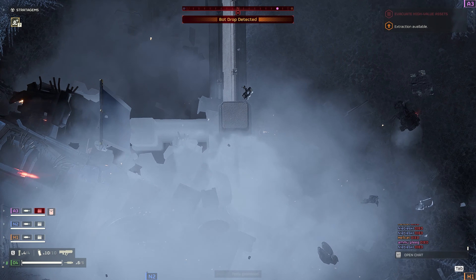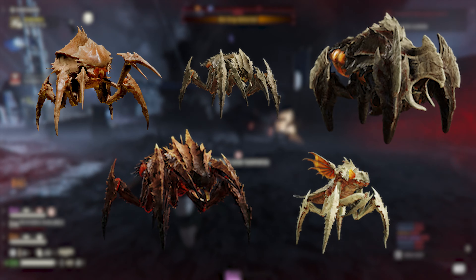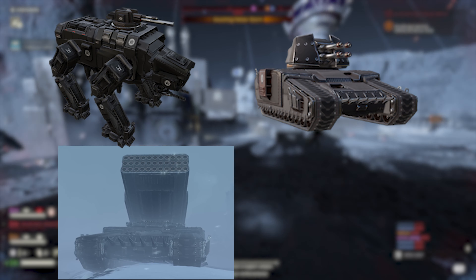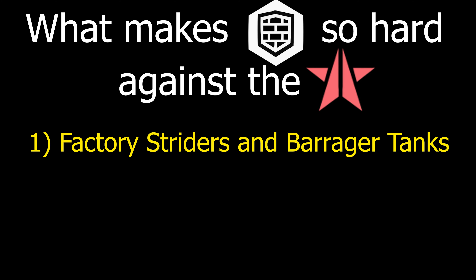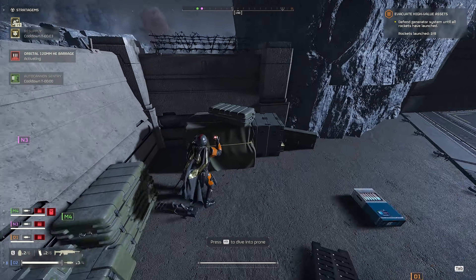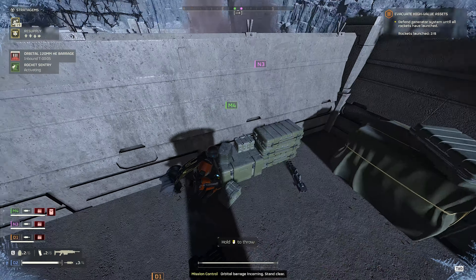Against bugs it's easier because a lot of them are melee, so they need to be right next to the generators to actually start doing damage. For bots, they have ranged, hard-hitting units, so there's going to be a heightened sense of danger from them. Here's a list of what makes this mission so hard against the bots: they have long-range options for destroying your generators — they don't need to be right up against them to damage it. Even near the outer edge of the map, the very place where they spawn, there are some potential mission-ending dangers to be aware of.